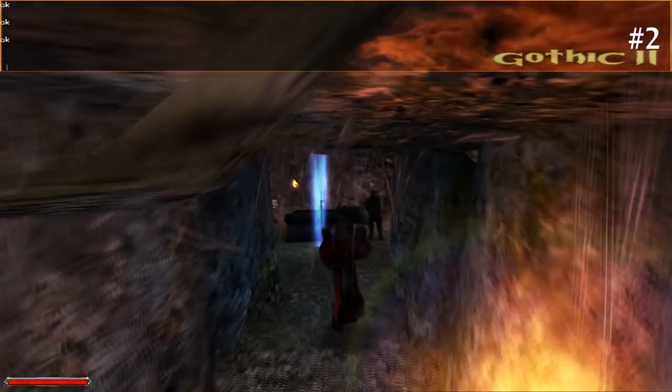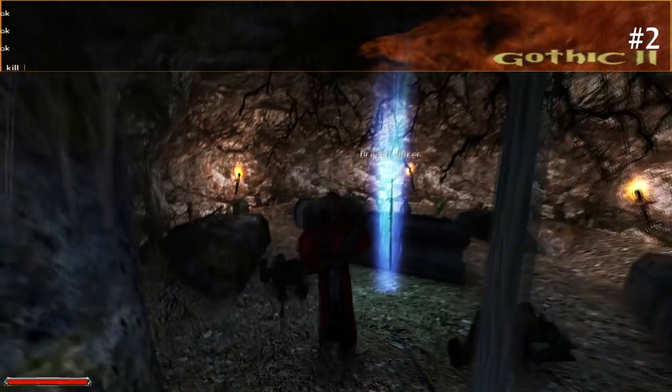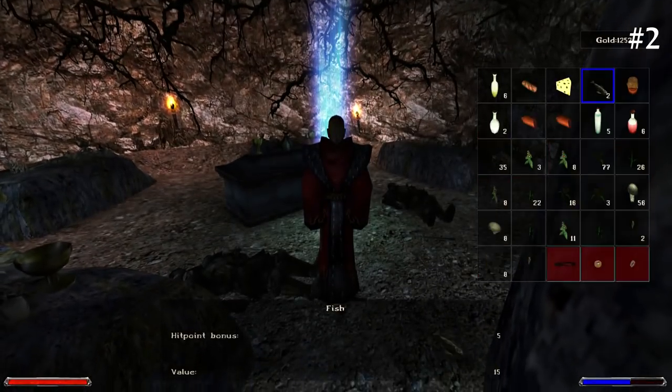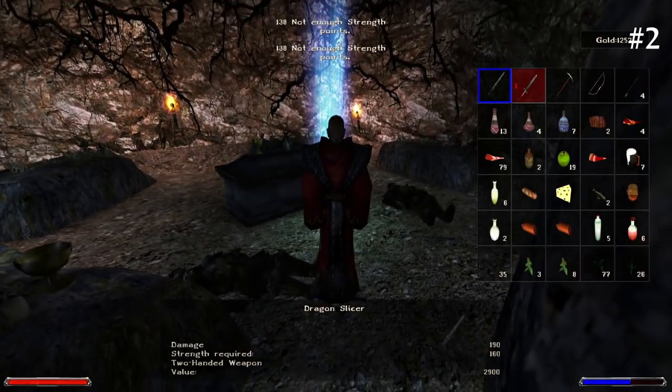Alright, so here we are. That's the place, and as you can see there's a very shiny thing in the middle of the cave. What might that be? Oh, it's a Dragon Slayer — the second most powerful sword — for free. You get it for free and you get gold for free. Look, there it is. So that's a really cool secret.